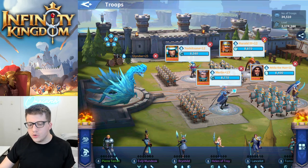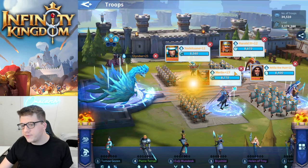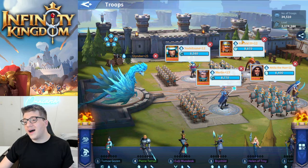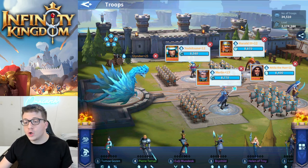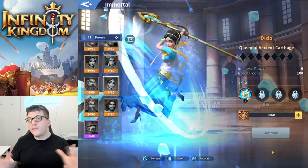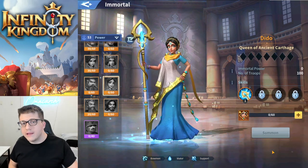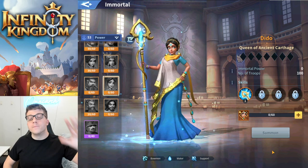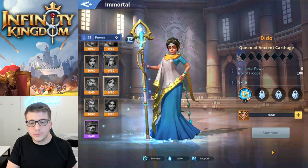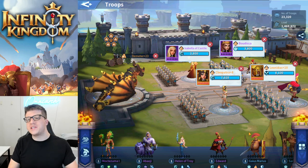You could also get Ramses — I have him on my other account — and use him instead of either Attila or Harold depending on which one you get. Harold is someone you get for free, so if you're spending money you really only need to buy either Attila or Ramses. However, if you're a bigger spender, you can run Ramses and Attila in the front row, Merlin and Dido in the back row — that would probably be your optimal water build if you are a decent spender.